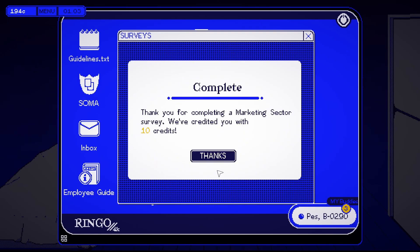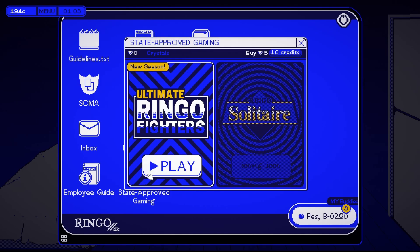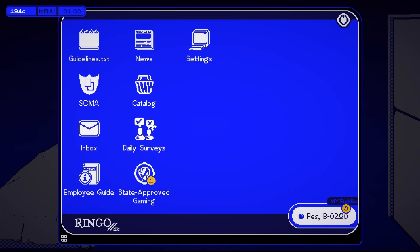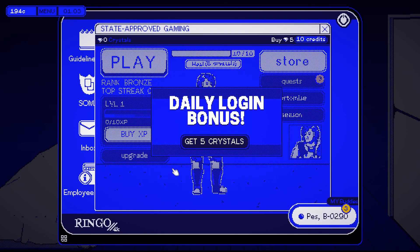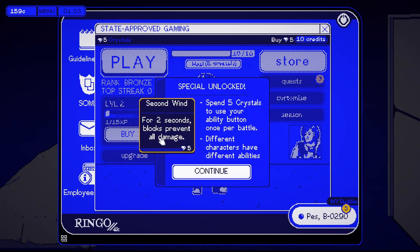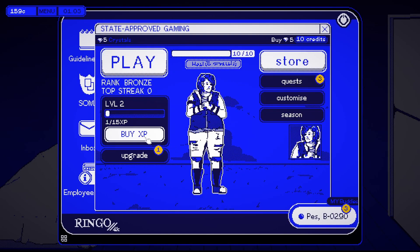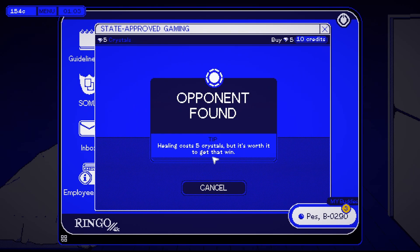State-approved game — Ringo Fighters. There it is. We have time to build up money. Join a fight, new talent section, daily logging — get five crystals. Buy XP. Wait, I'm spending my own money? So it's a pay-to-win game. That's fantastic, dude.